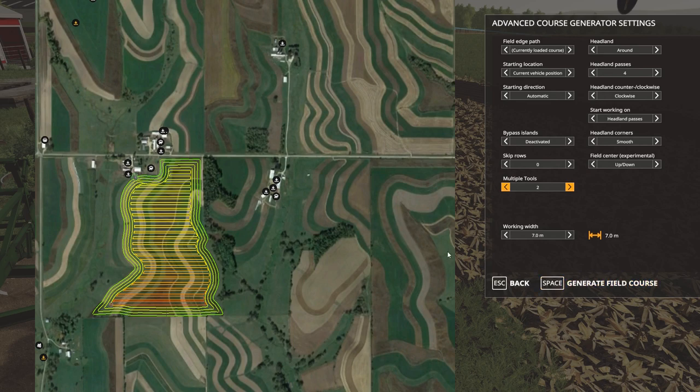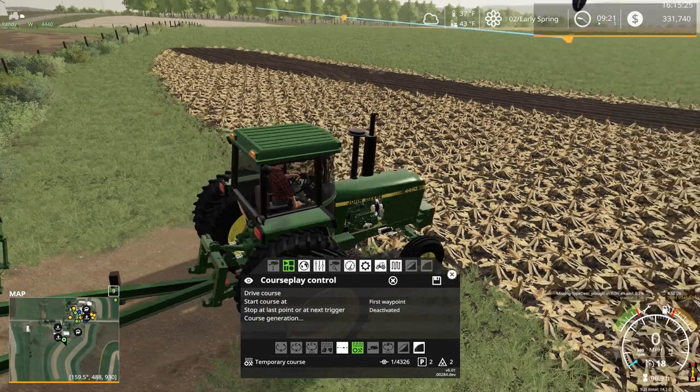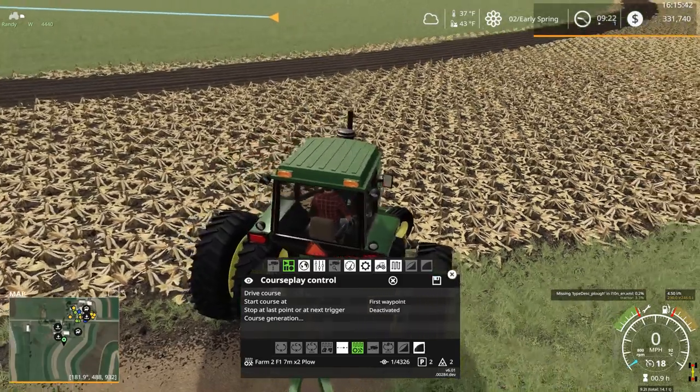Okay there we go — shouldn't take too long to generate the course, it is a bigger implement after all. We can save it as 'Farm Two Field One' — seven meter times two plow. There we go.